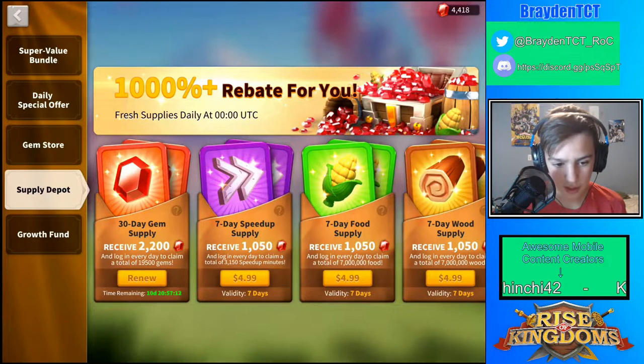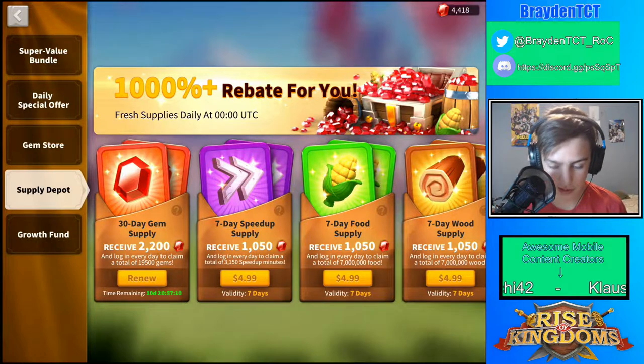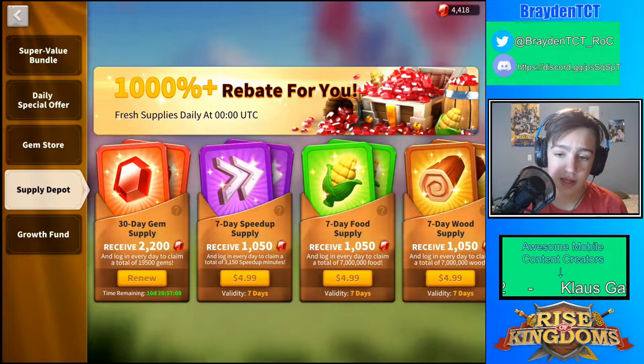Other than that, pretty much the best one would be the 30-day gem supply. You get this by logging in every single day and you get 650 gems. At the end of 30 days you get about 20,000 gems, and also 2,200 gems just by purchasing this pack. This pack costs $10 by the way.